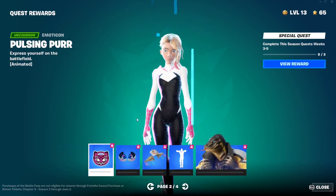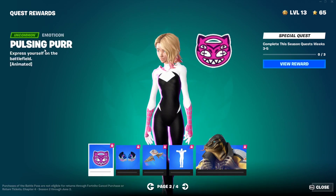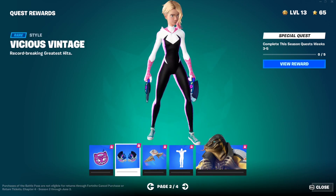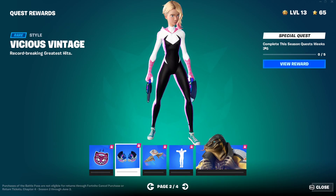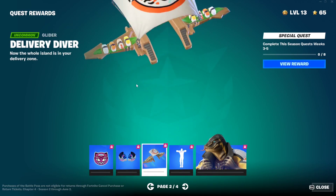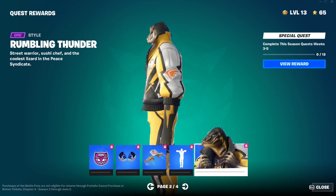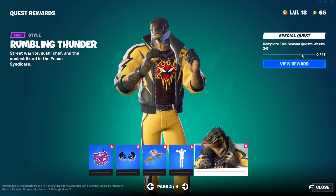For Week 0, 1, and 2, when you hit Week 3 you get to unlock all of the stuff from the tab. The first reward is the Pulsing For Per emoticon - you need to complete 3 of the Week 3, 4, or 5 quests. For the Vicious Vintage pickaxes you need to complete 5. For the Delivery Diver you need to complete 8. For the Sweet Shot emote you need to complete 10.